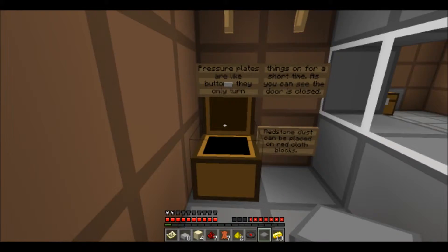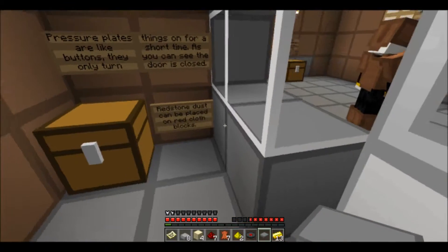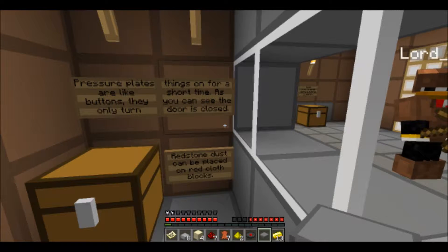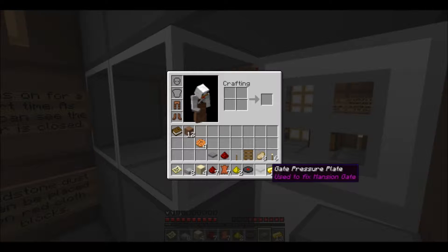So I get this stuff. Pressure plate remover is only for misplaced pressure plates — say if you misplaced one, you have a remover for it. How do they do that? They changed the name of it but it actually has text on it. That is insane. Yeah, it's anvil.